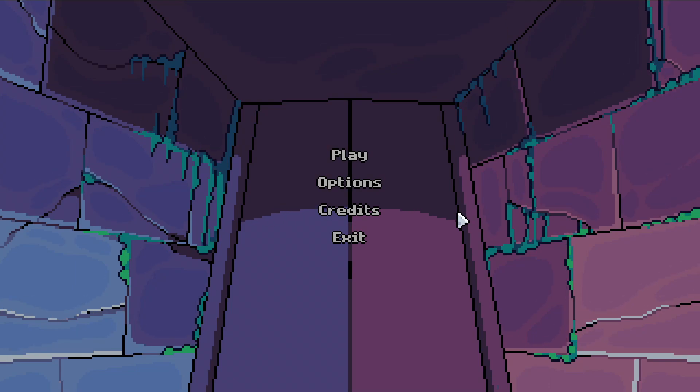Welcome everyone. This is Dungeon Color by Gagonch. It's a top-down puzzler where you switch between flames in order to get the rainbow flame in each level. So let's just jump right into it. As always, links are down below and let's go.